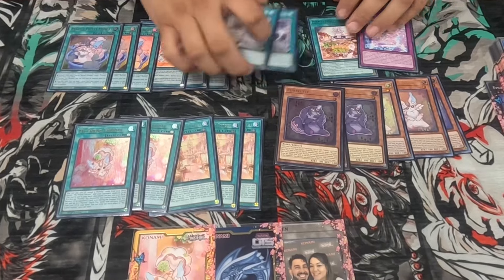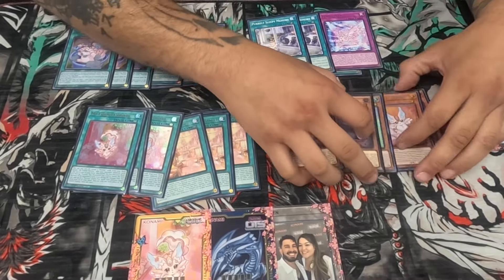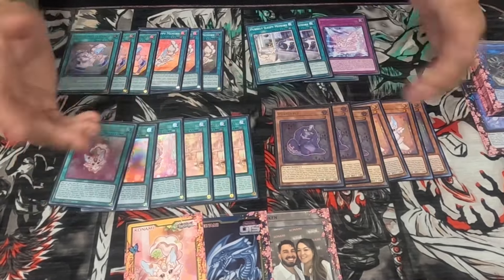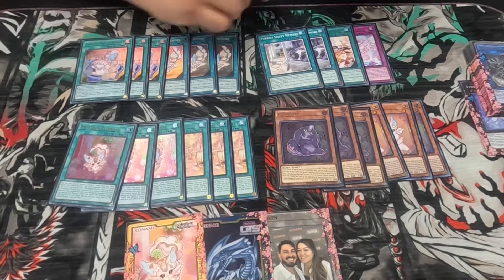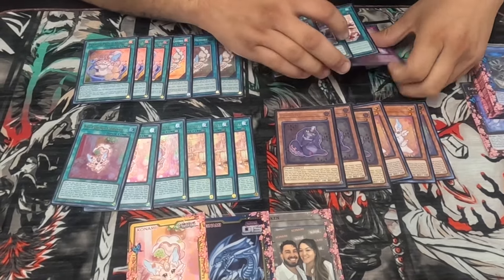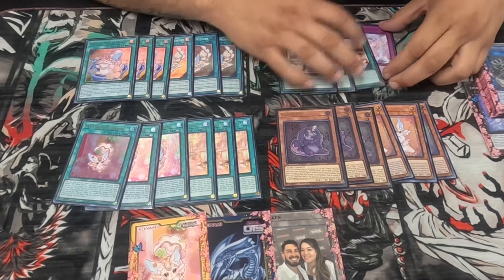Obviously all of this is mandatory. I like running three Field Spells because against the Snakeye matchup they can't Princess Pop me. There's a lot of targeting, a lot of Effect Veilers, a lot of Imperms in the format right now. This is pretty much standard for now. If the format becomes a little slower I would probably run two Traps, but right now it's pretty fast, so I'll just run one.